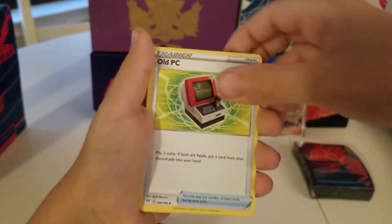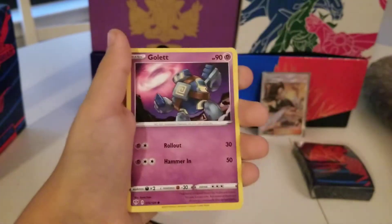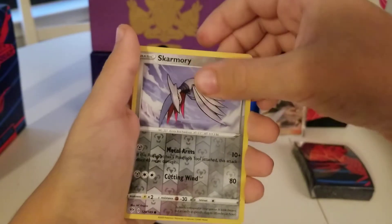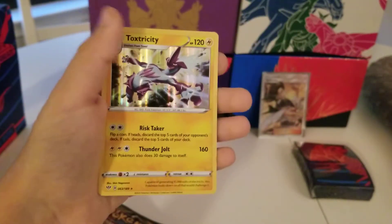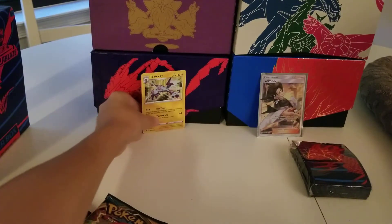We got a Psychic Energy, Old PC, Ursa Ring, Heat Energy, Skiddy, Pansage, Gullit, Vanillite, Trap Inch, Reverse Skarmy. Let's see if we can get some first pack luck. And — a Holo Toxtricity! We'll place that up here.